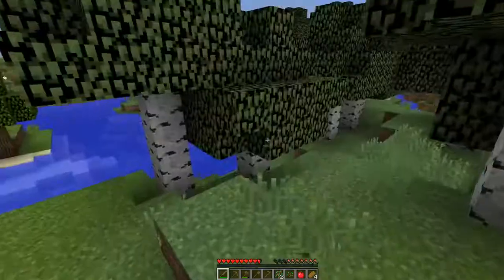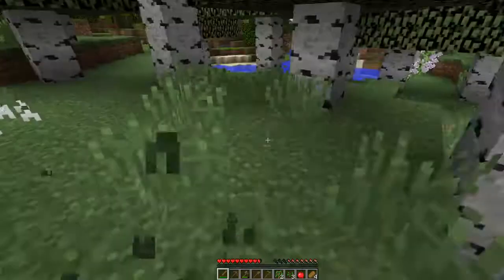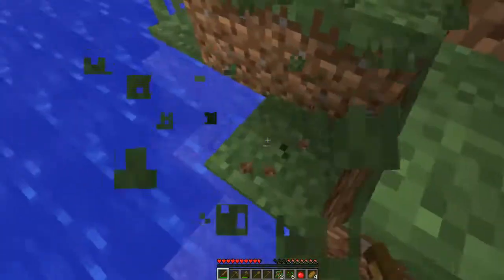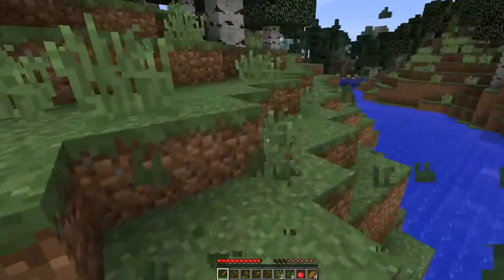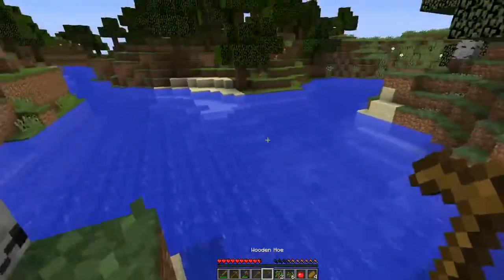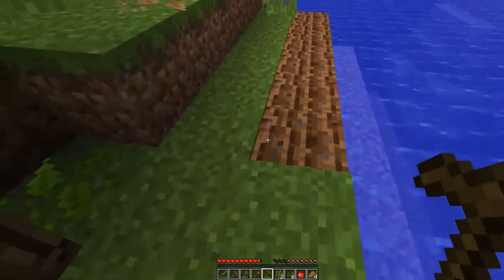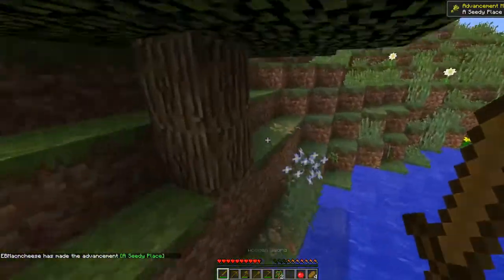I'm running around breaking plants — give me seeds! There we go, that's one, that's two, another seed. That was a lot more bushes so I can get more seeds. I think that's enough for right now. And then we'll explore the cave. Let's put these guys right here. Perfect. And we got an achievement!